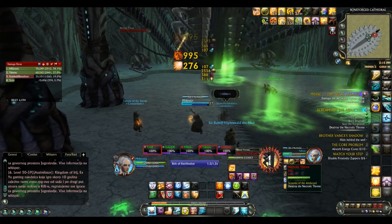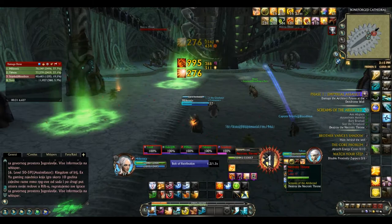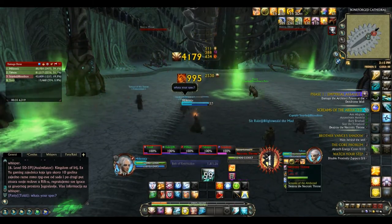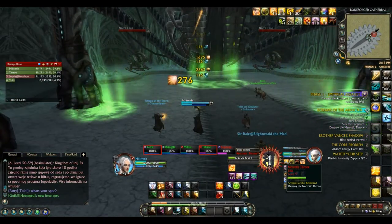To help with this, your group should mark the two sections that can be damaged so it is easier to see. The Necrotic Throne will spam-cast Blood Torrent, which spawns two green circles that will move across the room dealing a lot of damage to anyone hit. Simply put, you need to avoid them.